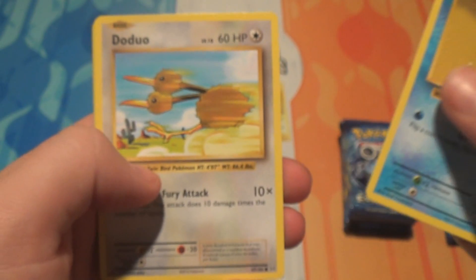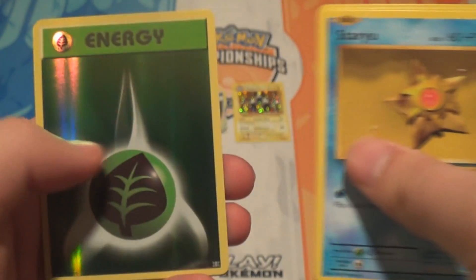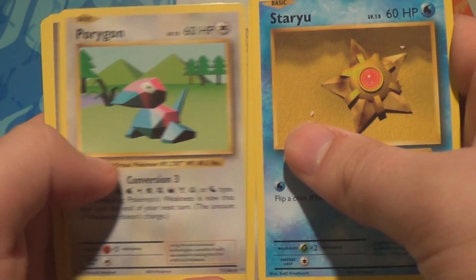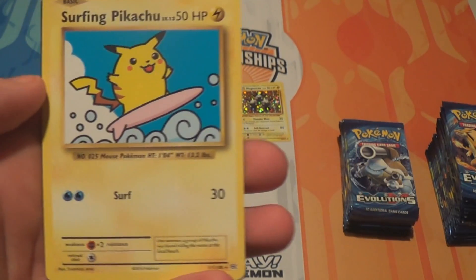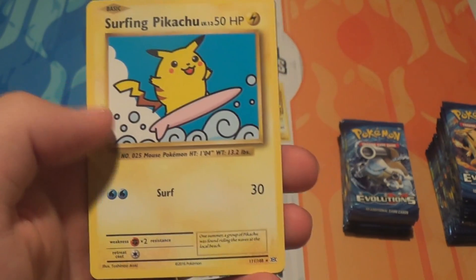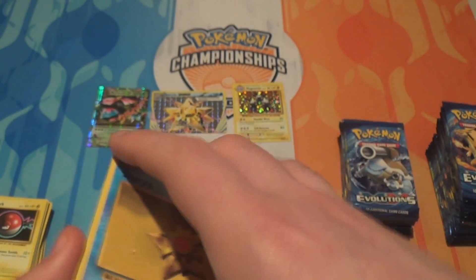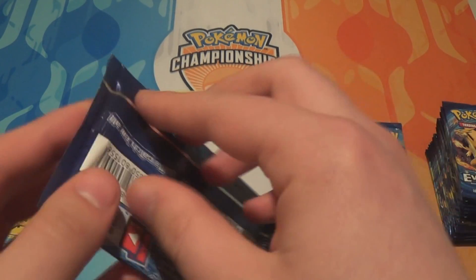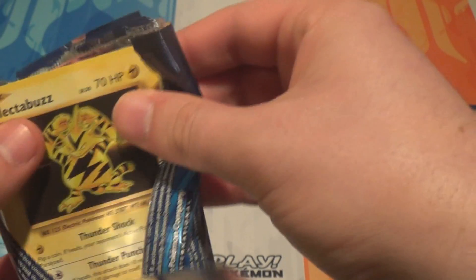Pack seven: a Staryu, a Doduo, a Ponyta, a Tangela, a Weedle, a Reverse Holo Grass Energy — that's really cool — a Farfetch'd, a Porygon, a Misty's Determination, and Surfing Pikachu! He's another one of the Secret Rares slash Uncommons. He's interesting because he's an Electric type and his energy cost is double Water — you don't get that super often, other than with Dragon types or Pokemon that evolve into different types.